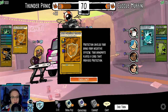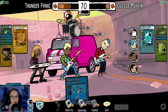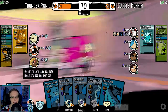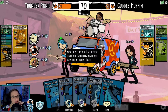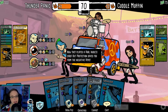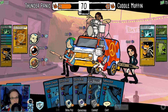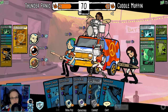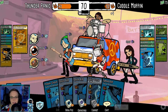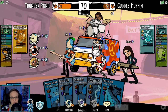Protection shields your band from negative effects — your bandmate played a card that provides protection. I'm starting to see how this works now. So now it's their turn. They played a hurl insult card, but we had protection on it. I guess they're just not playing it all at once, because they're probably playing it like an actual team would play.